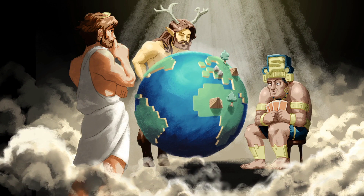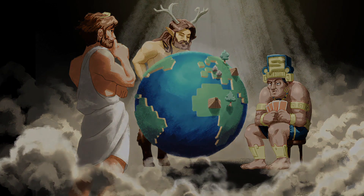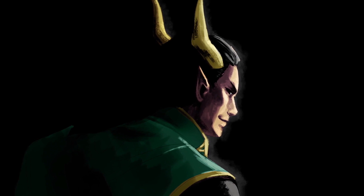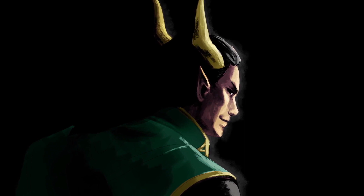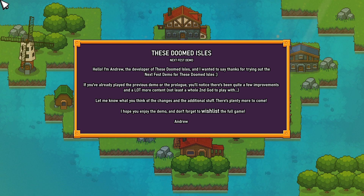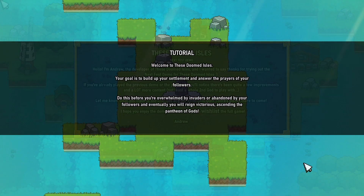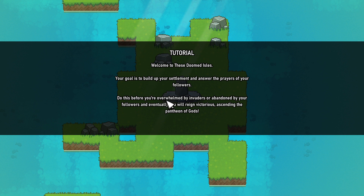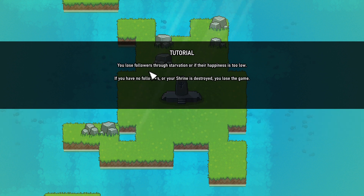Would any of them rise above their adversaries and take their place at the head of the pantheon? Welcome to These Doomed Isles. Your goal is to build up your settlement and answer the prayers of your followers. Do this before you're overwhelmed by invaders or abandoned by your followers, and eventually you will reign victorious, ascending the pantheon of gods. You lose followers through starvation or if their happiness is too low. If you have no followers and your shrine is destroyed, you lose the game.